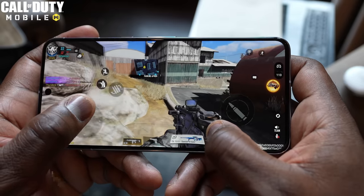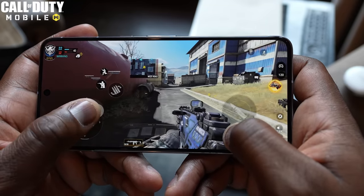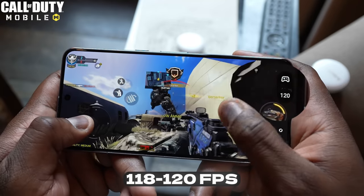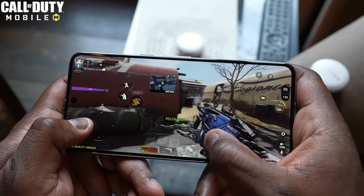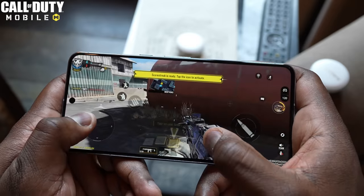So let's jump into some of the games. Starting off with Call of Duty Mobile — this is the first time I was able to play on the highest settings, Ultra and Medium. This was great to see because I was able to get a solid 118 to 120 frames per second. Gameplay was really smooth, felt very comfortable, and it felt really nice gaming on this device — really smooth frame rate with nice clean gameplay on the Pixel 8 Pro.